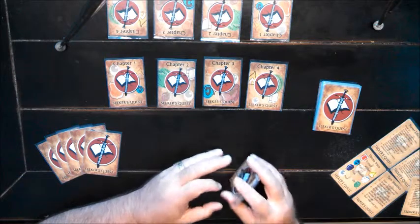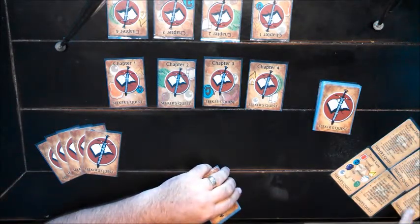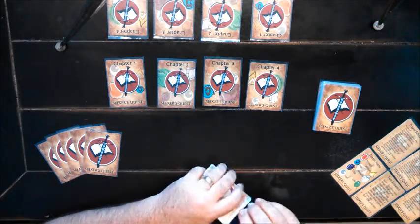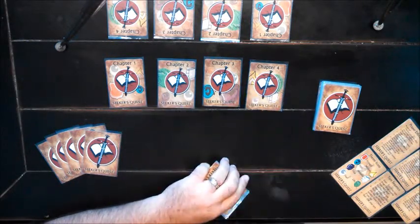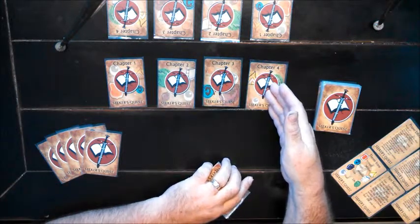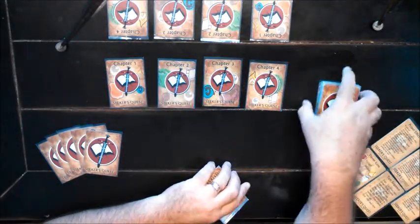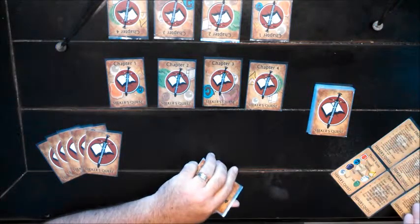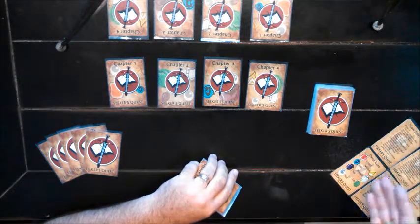Now we're going to actually start playing. We've set up the tabletop like we explained in the previous videos. From left to right we've got our blessing stack, our chapter cards for chapters 1, 2, 3, and 4 on my tabletop, and chapters 1, 2, 3, and 4 for my opponent. Here's the deck from which I'll draw my verses, and here are the facilitator cards to remind me what to do during the game.